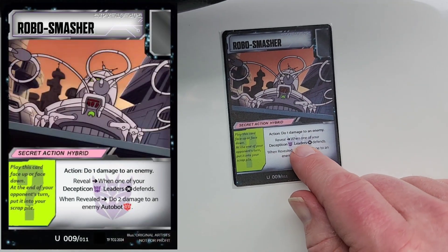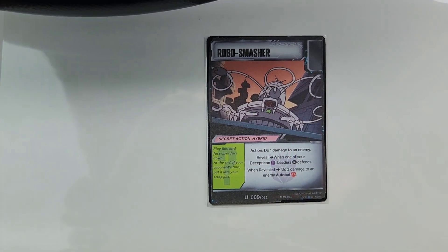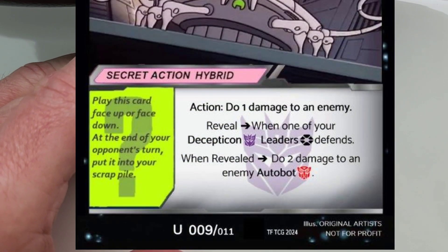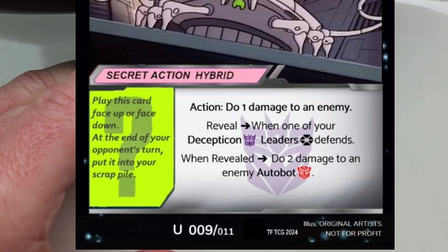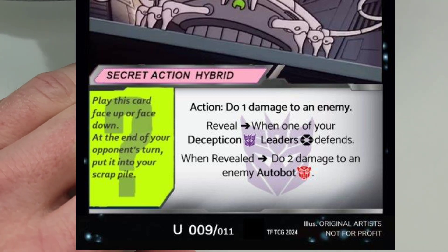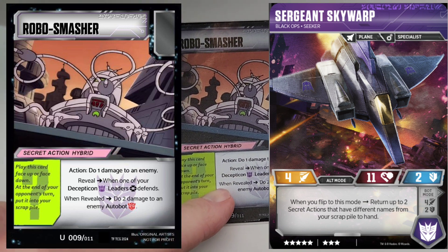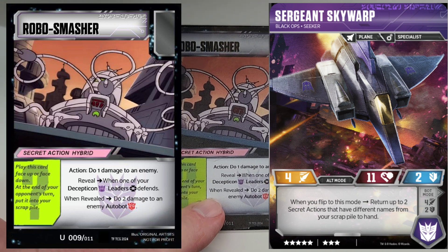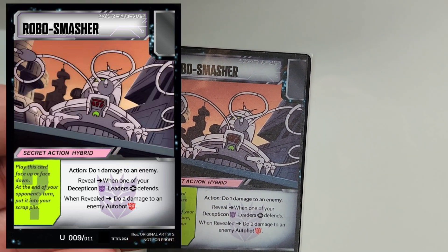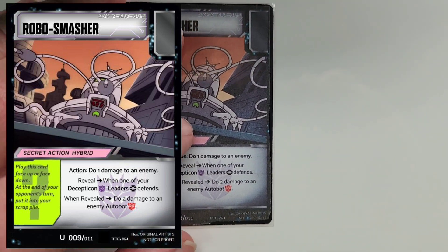Back to the Robo Smasher. If you play it as an action, do one damage to an enemy — yeah, it's a Zap, not very strong. But that's only worth it if you don't have this set up. Reveal when: if you play this as a secret action, reveal when one of your Decepticon leaders defends. When revealed, do two damage to an enemy Autobot. If you are needing secret actions just in play and they're playing Decepticons, this might be good sideboard fodder. At least it'll be a secret action, because it's also an action — thus the hybrid nature of this type of card.